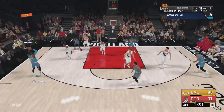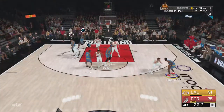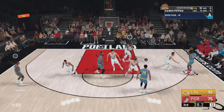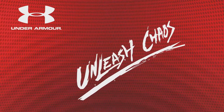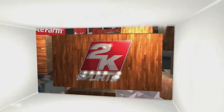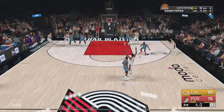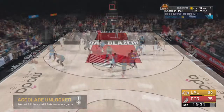My guy is only 6'2 and I'm getting double teamed — that's a lockdown defender guys. They are double teaming me and I'm a pure lock. That's hilarious. So I'm 6'2, getting rebounds, getting double teamed, causing havoc on defense. Here I am running inside — nobody boxed me out so I got a free rebound right there.